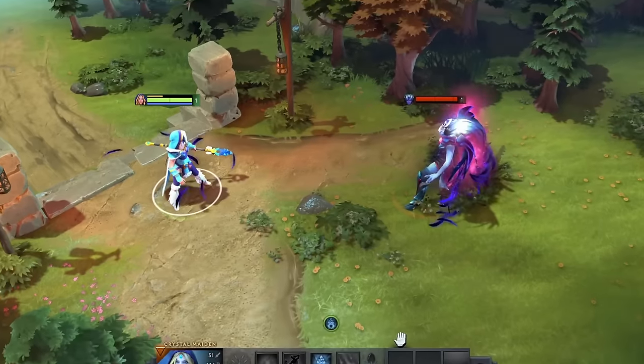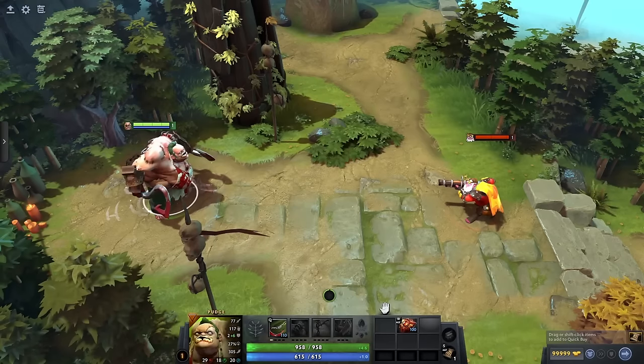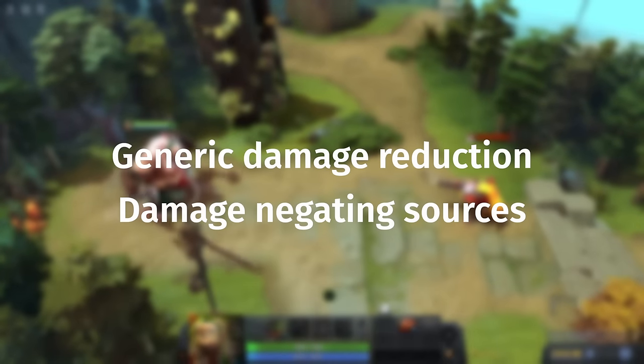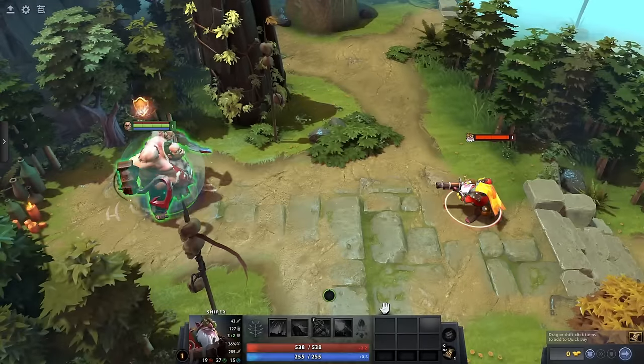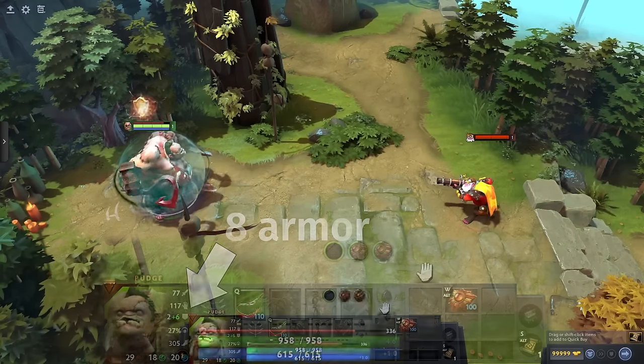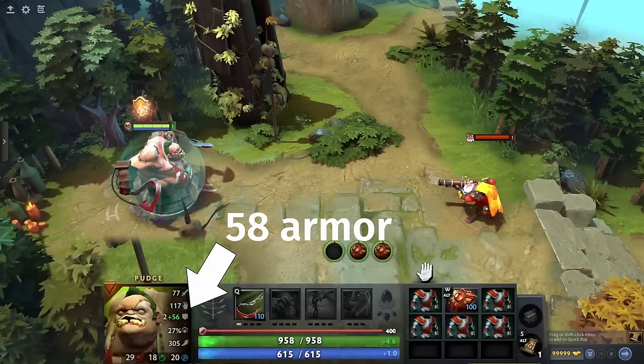But how is the incoming damage calculated? The amount of damage a barrier takes is calculated after generic damage reduction and damage negating sources. This means that if you have a physical damage barrier and you have low armor, your barrier will take a lot of damage. If you have a lot of armor, your barrier would take a lot less damage.